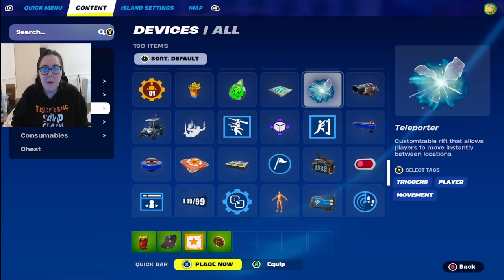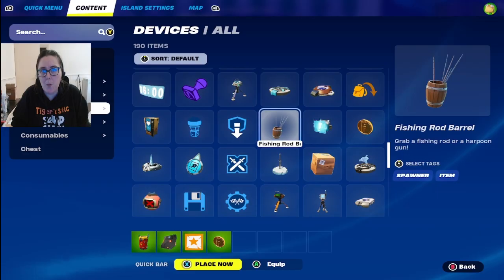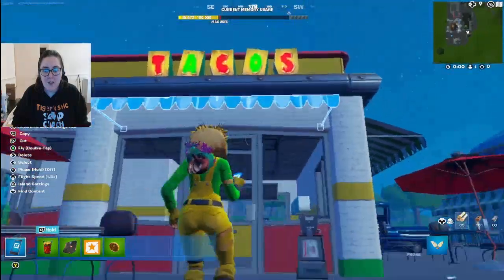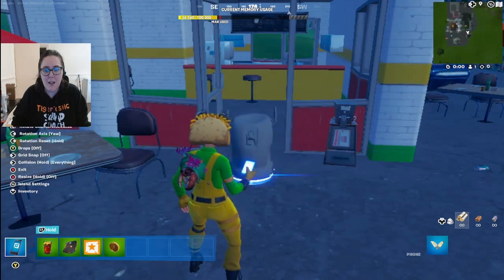We're also going to get some collectible objects. Sometimes jump scares work best when you least expect them — the less you expect it, the bigger the jump. Using the tacos as our point of reference, for example when a person goes through a door they'll get a really big jump scare. So we're going to place down the explosive device and the trigger.